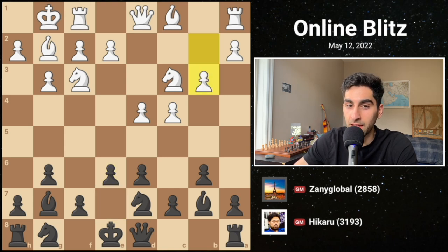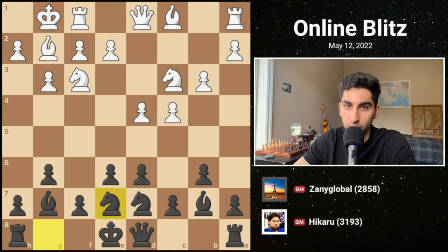The game continues with b3 and knight e7. This way of organizing the pawns and pieces is what many call the hippopotamus defense — the pawns don't go past the 6th rank, and the pieces stick to the 7th rank.